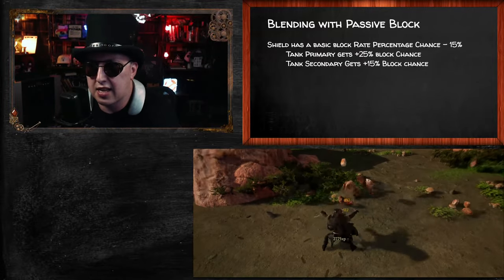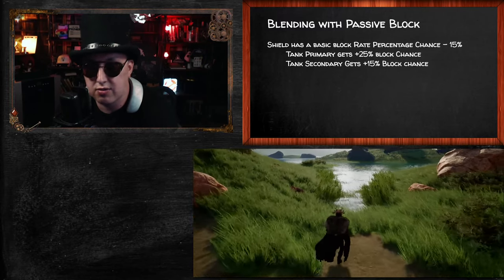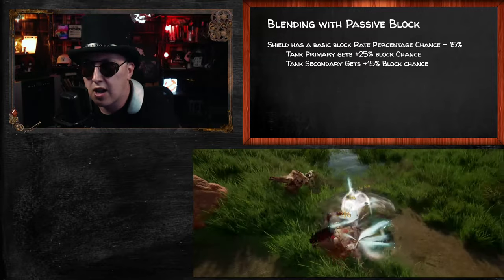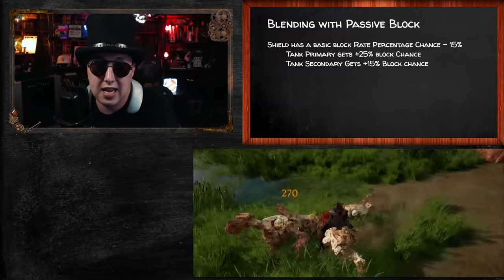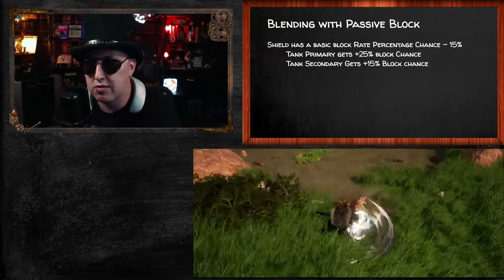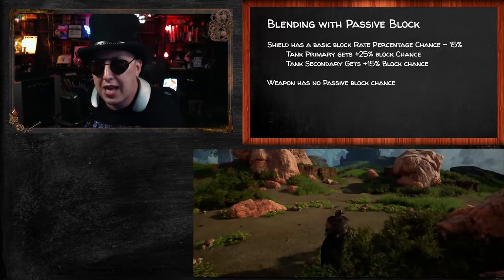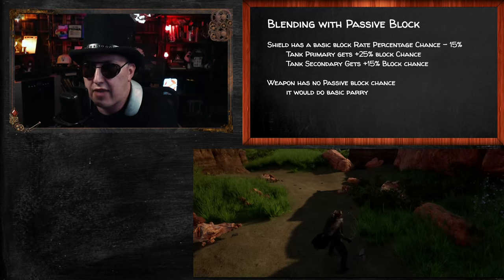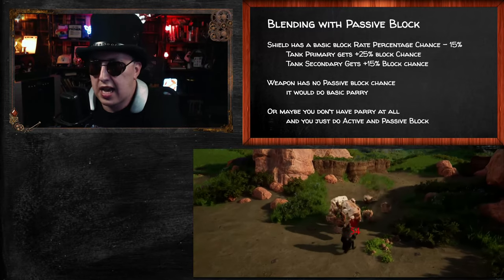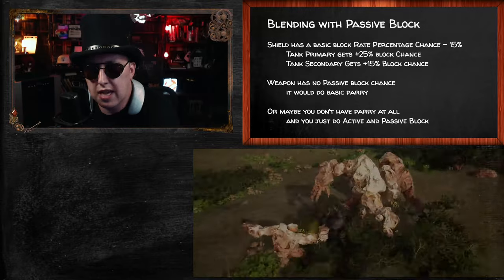People might say giving tank secondaries a 15% block advantage means not every class can use every weapon equally — but every class can still use a shield, some archetypes just benefit more. The eight tank primary and seven tank secondary classes get a shield advantage, and that's fine; everyone else still has a lower chance to block. Weapons would have no passive block chance. We might give weapons a basic parry, or skip parry entirely and just have active block, passive block, evasion, and possibly dodges or mobility kits — there's a lot still to be decided.